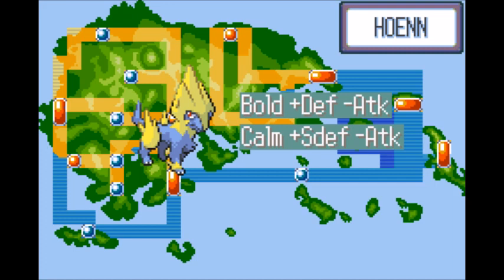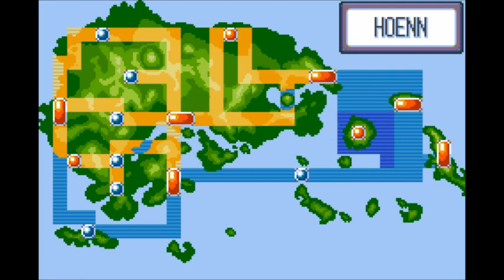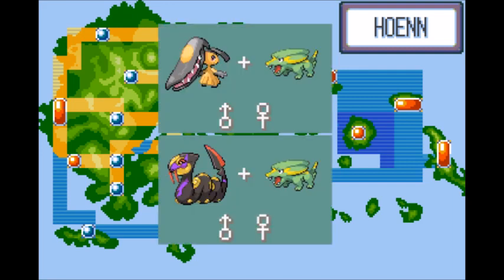A good moveset for Manectric would be: Shock Wave — never misses and hits hard against Flying and Water types; Thunderbolt as backup and another go-to move since it hits hard; Crunch as coverage to make Psychic and Ghost types less annoying; and Protect to help Manectric last longer against certain foes.